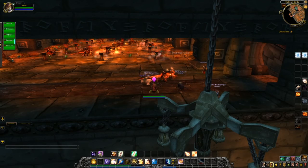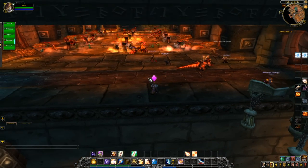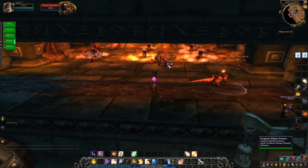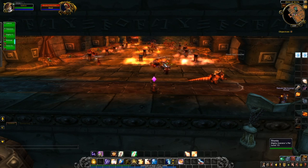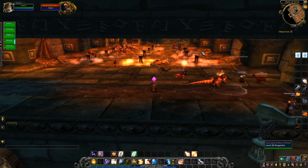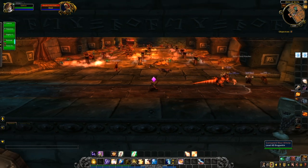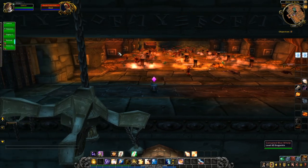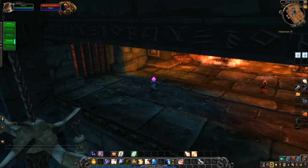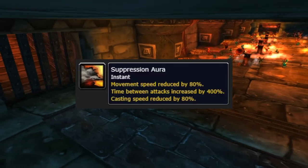Welcome to the suppression room. Line your raid up right here and pull as many hatchers and taskmasters as possible — they don't respawn, so pulling them back here to kill them means fewer threats later. You can go up the right side or the left side. Stop at safe points, which are generally in the corners by the pillars. There's also a halfway safe spot on the stairs where you can sit and drink.